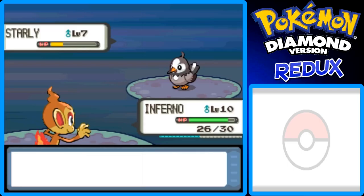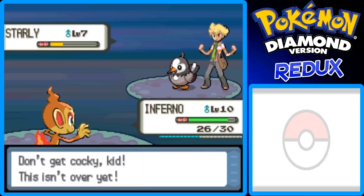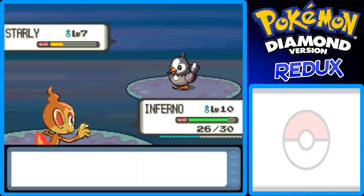Let's just do that. I have a level 10 Inferno — or Chimchar. I like the rival music in this game, it's really nice. He gives Quick Attack on us to get the first hit, but we used Ember on it. This isn't over yet — oh, it's going to be over soon, I predict, because your Starly's fainted.